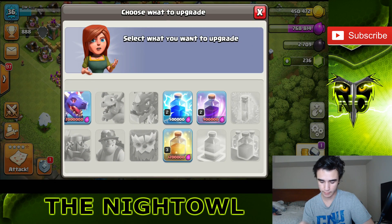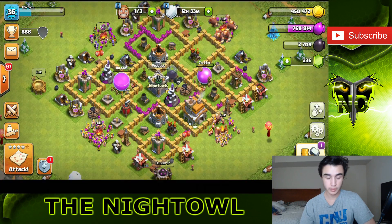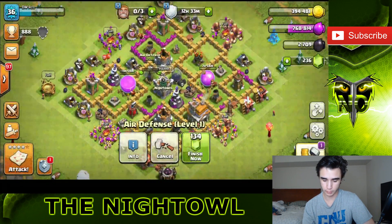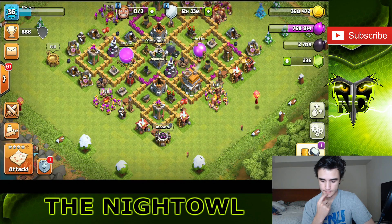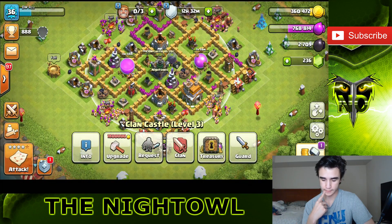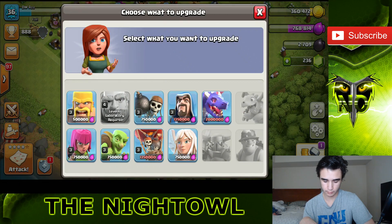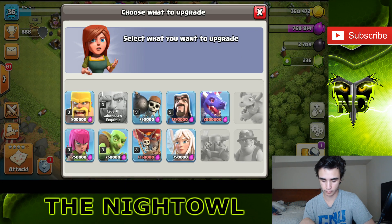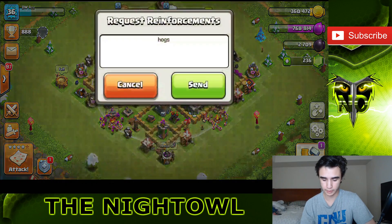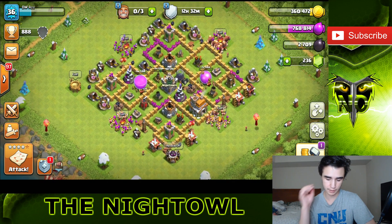I think I want to upgrade something now - perhaps the rage spell, get that to level three, and have it at the same level as my heal spell. After thinking about it, we're going to use the builder for the air defense. The air defense is super important at Town Hall 7. I don't want to redeem all my treasury because I'm not gonna have anything till tomorrow. I'll leave everything in the treasury. We can do the barbarians or the archers, but I don't really want to waste my elixir on those. I'm gonna end with a farming attack and come back tomorrow when the storages are done, do one more storage to get the 2 million for the dragons.